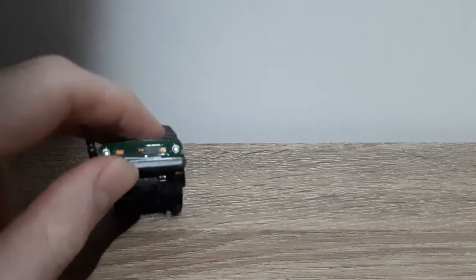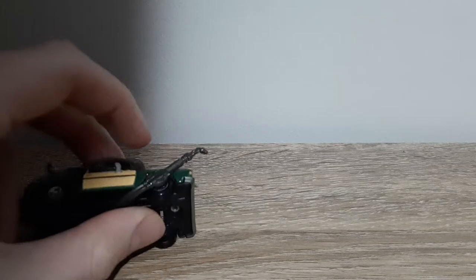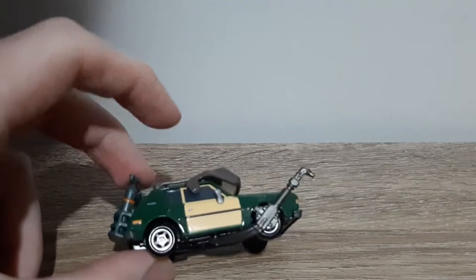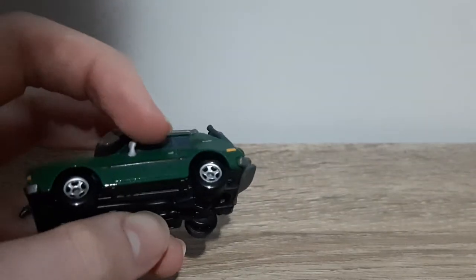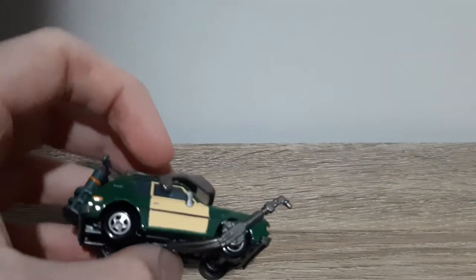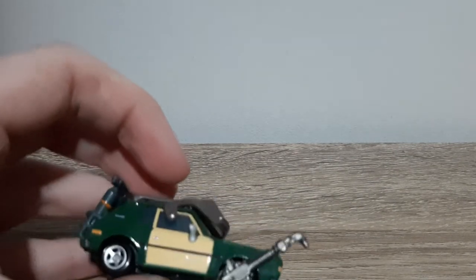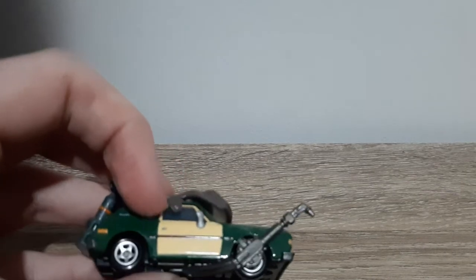There's the gremlin logo, the front headlights, the front bumper, the blowtorch, black tyres with silver rims, a cream-coloured door which is not present on here — but that's not a printing error, that's actually the way it's supposed to be. And the door handle.